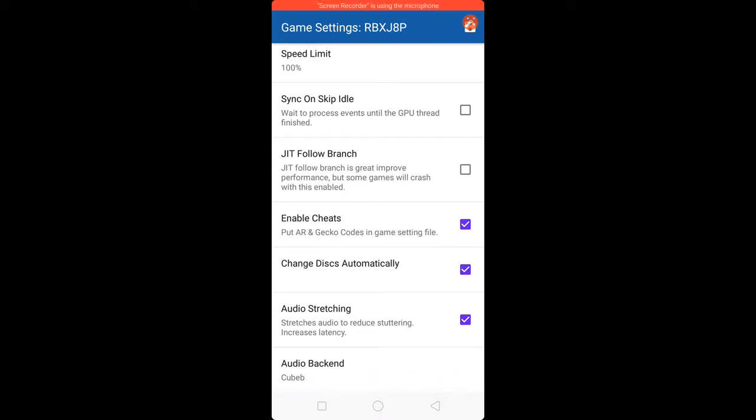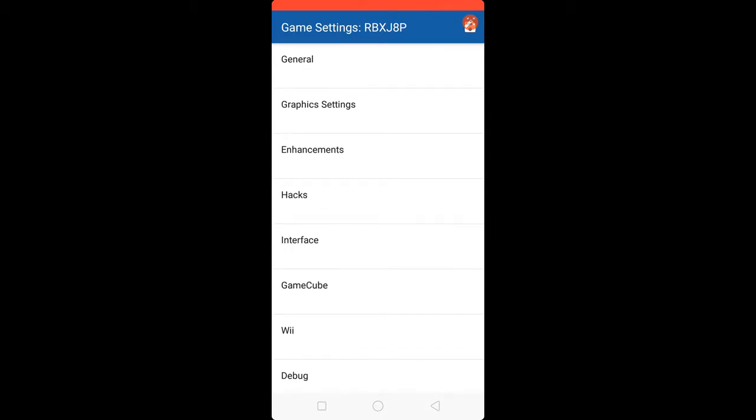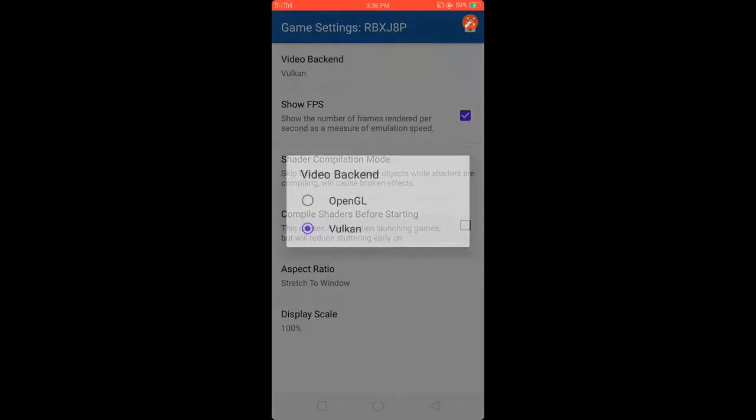Enable Cheat, tick Change This Automatically, check Auto Rating. For audio, set the backend to QB back-end. Go to Graphic Settings and set to Vulkan.